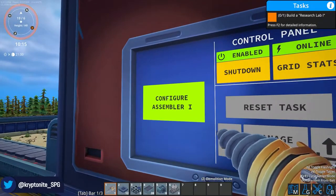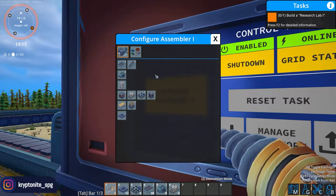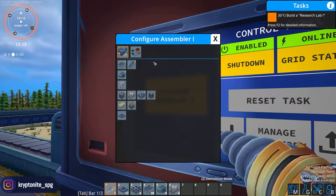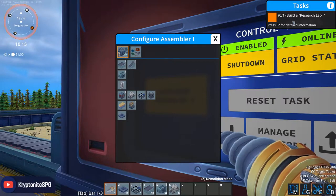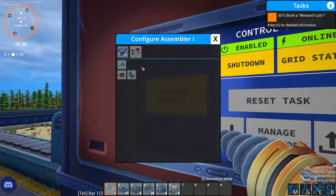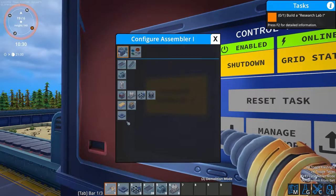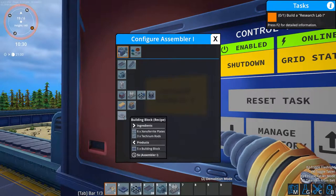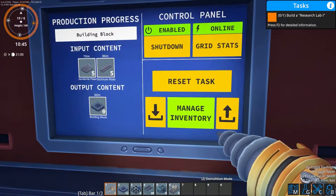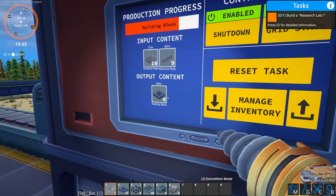Now we want to configure the assembler. As you can see here we can assemble an array of things at the moment — once we build the research lab we will cover that in the next video. But at the moment we can assemble an array of different parts. So what we're going to do is select the building blocks and as you can see we are now building our building blocks straight into here.